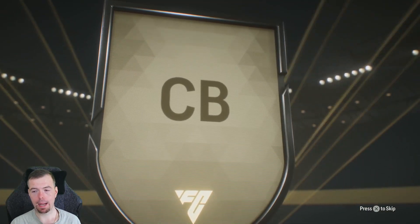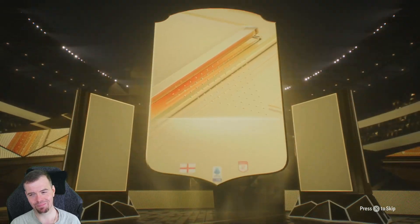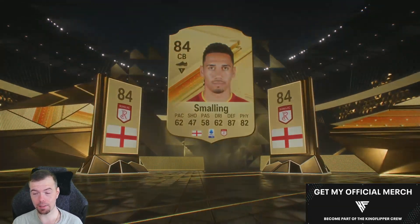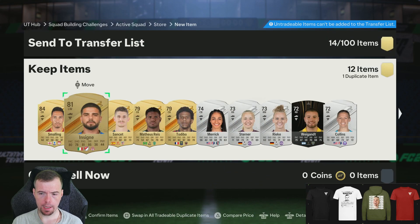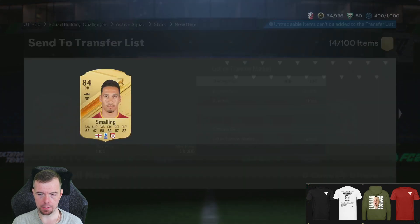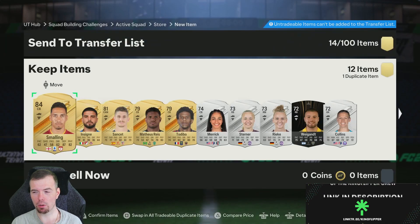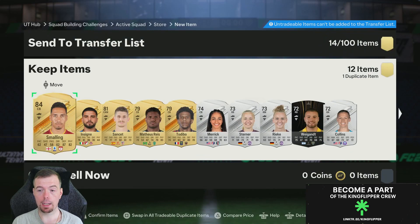Rare Electrum pack — English centre back, small Dini would be nice... that is actually a decent pull, 87 defending — superb! I don't know how much he's worth. Insigne — the rest stinks. He's not worth anything at the moment which is kind of mad, I know he doesn't have a lot of pace but still.